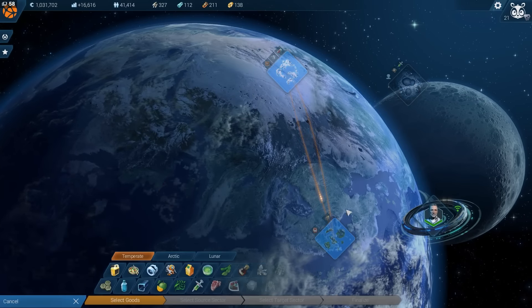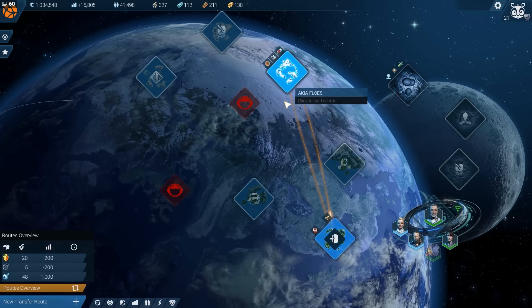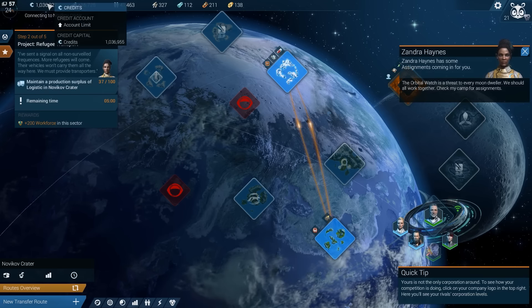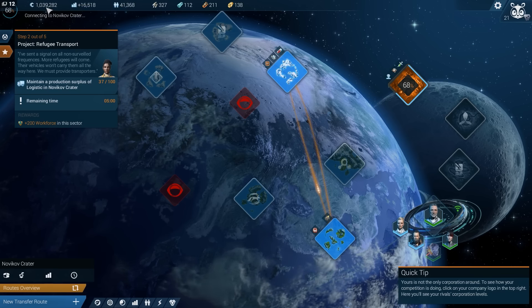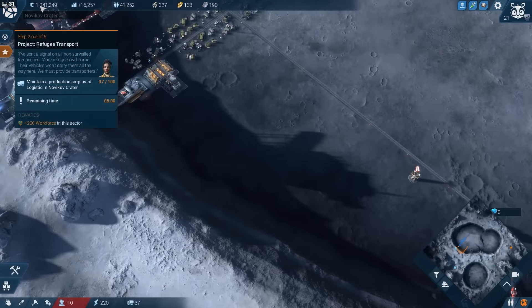Routes overview, new transfer route — we need to get these from here. Oh right, I can't — not yet. Which one do I want to work on? I'm going to work on this one. Let's work on the moon. I have a lot of credits, and you can see my credit limit — it says account limit. I don't know what that means. Normally there's a number there. Do I have my black credit card now, the one that just says do whatever you want? 2.2 million — so we're about halfway there.